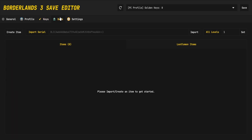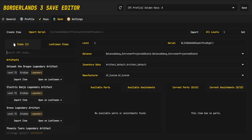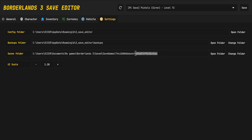In the keys tab, you can max out all your keys quickly just by hitting max or changing them to whatever value you want. The bank tab is similar to the save, so if you go ahead and create a new item, you can load items in. Once you get to the settings, we have the UI scaler, your saves folder location which can be changed, your backup folder where all your saved backups get sent to, and the actual configuration folder for how you have everything set up.